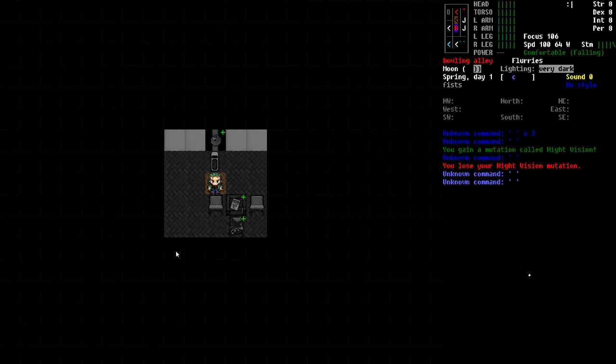Being able to see in the dark is incredibly important in Cataclysm. The nighttime is your friend, especially in the early game when you're very light on clothing, armor, gear, weapons, and so on.